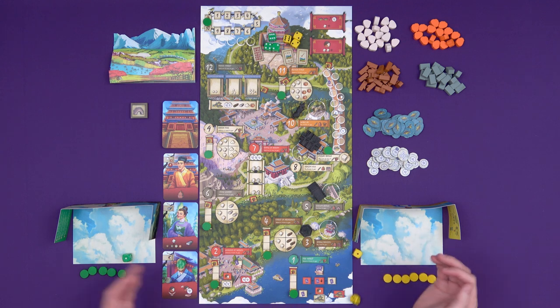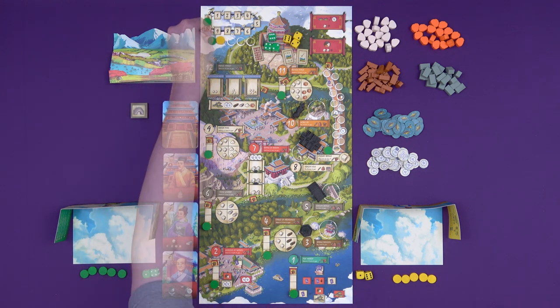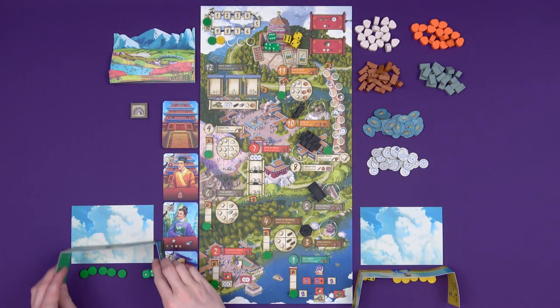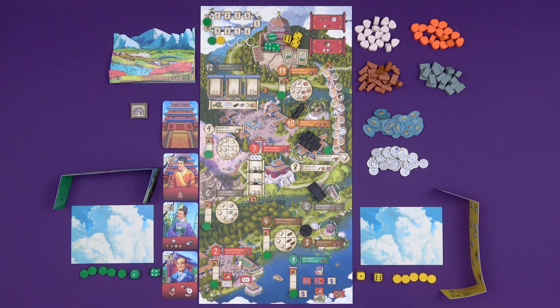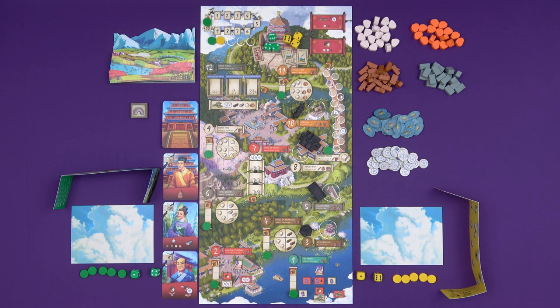Each round, players will roll their dice. I've got everything set up for a two-player game. Everybody rolls their dice and then compares results - we've got a five and a seven there. Then we adjust turn order: the person who rolled the lowest is going to go first and then in order up to the highest. So here green would go first, and then behind player shields, in secret, we get to use these results to make groups of dice. You can use any effects you might have gathered, because we're going to place groups of dice out into these locations. The location you'll go to corresponds to the total pips of the group that you're sending.